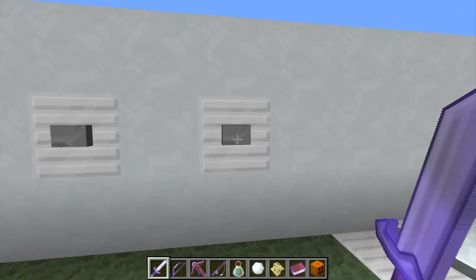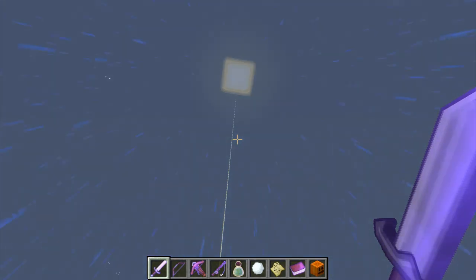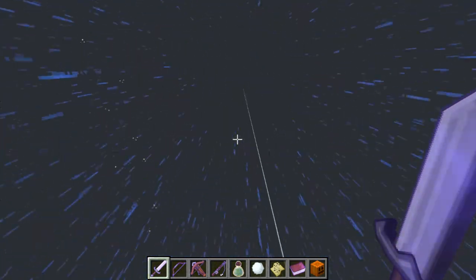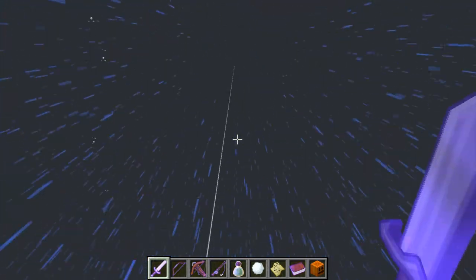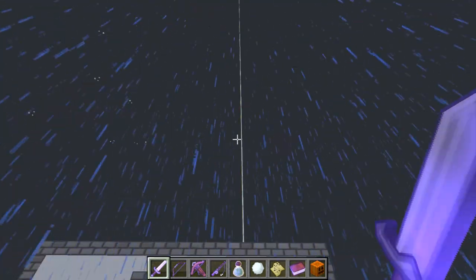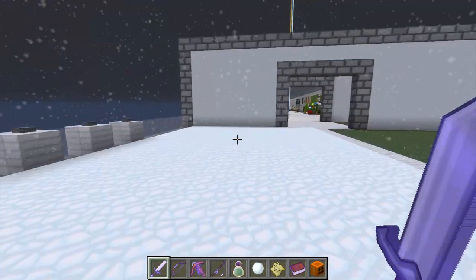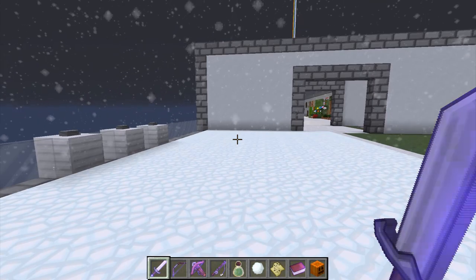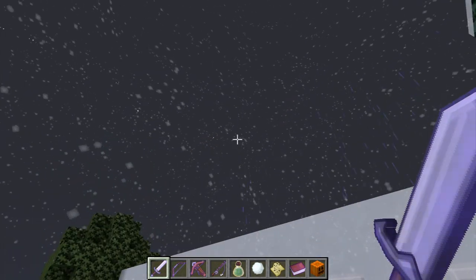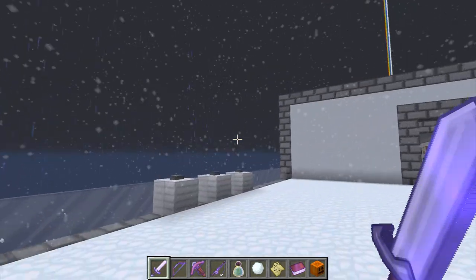We're going to check out the stormy weather. Hopefully we'll get some lightning — if not, we'll get some thunder. Oh, look at the droplets! They're so nice. No thunder as of yet, but that doesn't mean it won't happen. And there's the snow. It's just so... I feel like it needs to be a bit thicker. It's nice, but it's too faded.